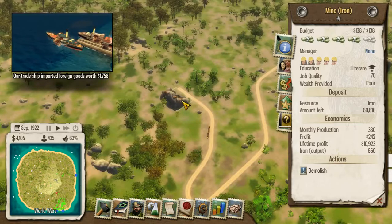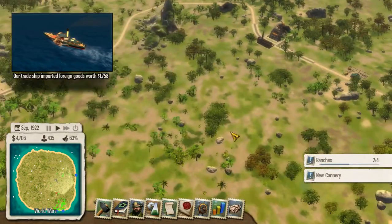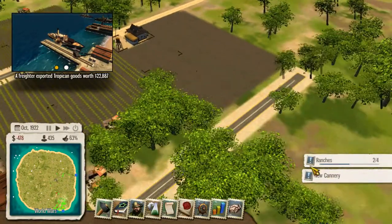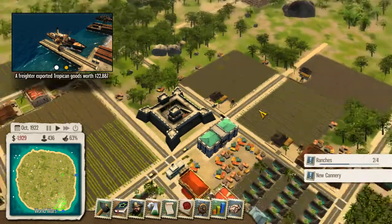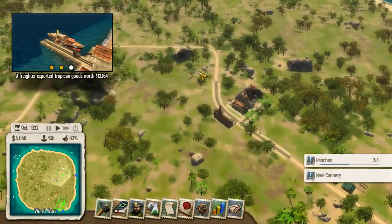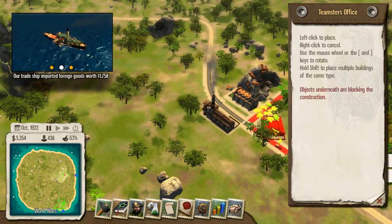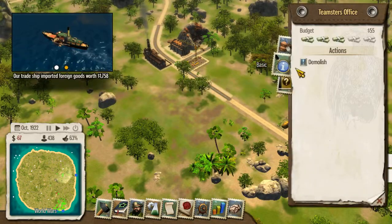We are working the iron there, so let's quit that. Let me have a look at the situation — this thing is really fully packed. I believe we could maybe use another teamster, and we could totally use another teamster on this side. Let's have one here and one here — that should improve the situation with the teamsters.